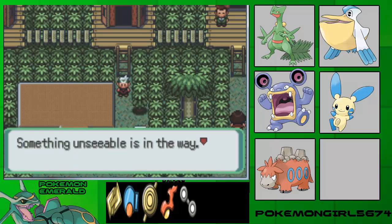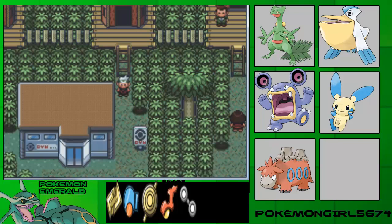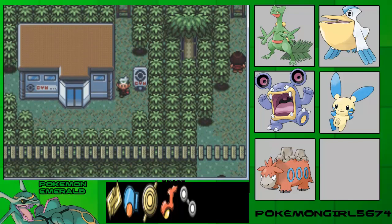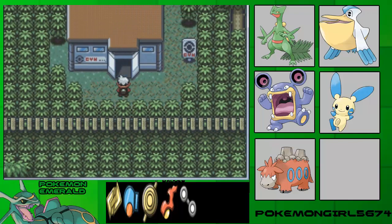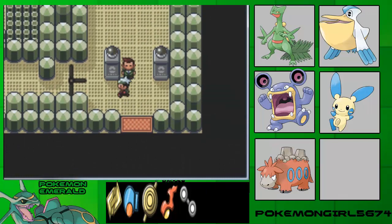You need to go to Rustboro East if you really want Route 21, I believe. You need to get the Devon Goods from Devon. By the way, I started this episode with a runny nose, so if I have a habit of sneezing throughout, I apologize.